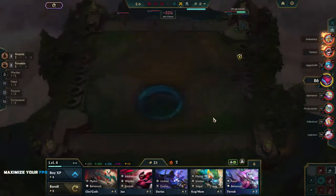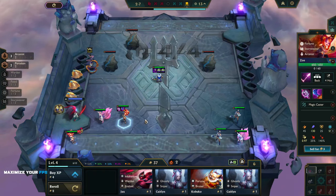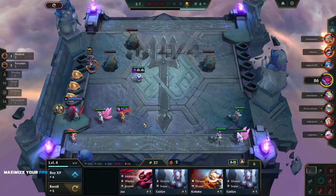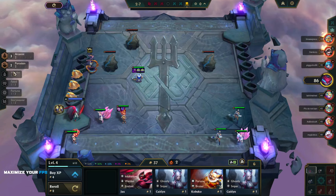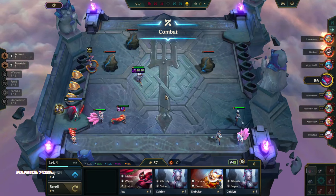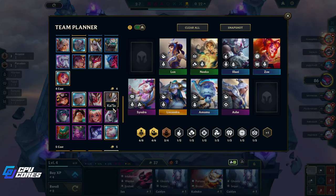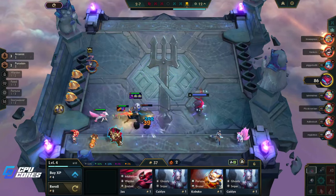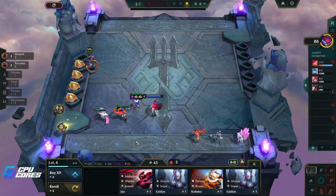Maybe Lux needs Wit's End because she gets the steroid. Zoe's a three-cost unit though. If we get an emblem I'm tempted to go Azir — we could go Janna, Azir, get two Arcanist, or even Azir and Lillia since she's Invoker too. Oh there's my Diana — I love you Diana! We're not gonna take that though.